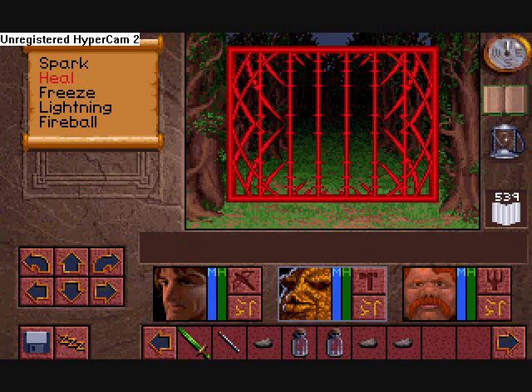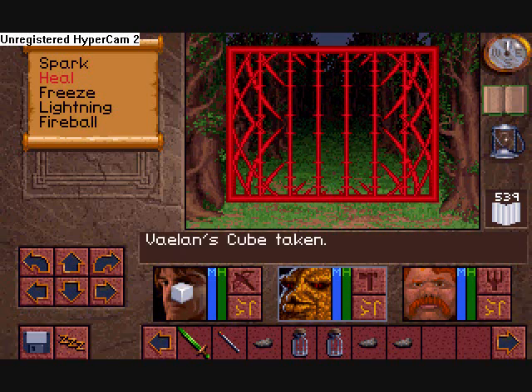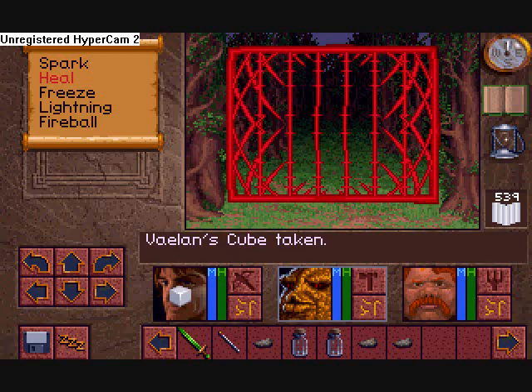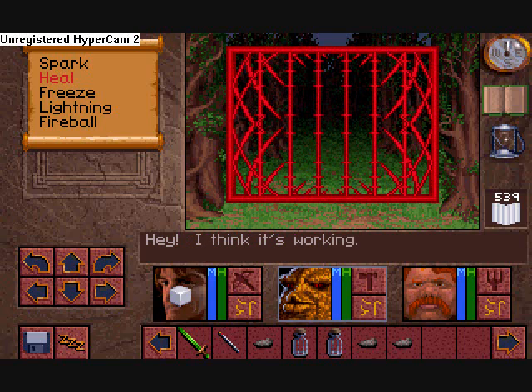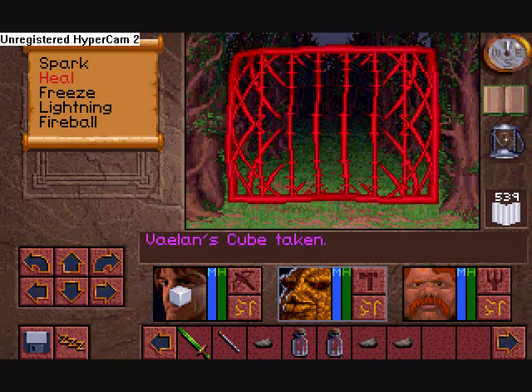So this is the Valens Cube. Oh, wow. It turned white. Okay, there we go. I had to hit it. Oh, it's working. Keep working. You've almost got it. It doesn't do it when it's white, for some reason. Well, it's gotta recharge.